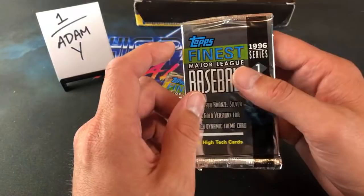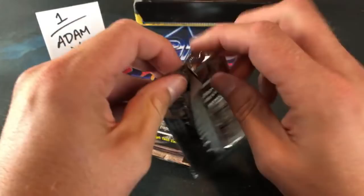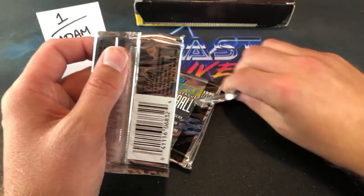They should have put Harold Baines in the box instead of Carlos Garcia — Harold Baines definitely would have been the better choice. The most notable rookie in this set is probably Livan Hernandez. Raul Mondesi — yeah, that's definitely possible to get one of his refractors in here. I guess we'll have to cut the tops off all these.